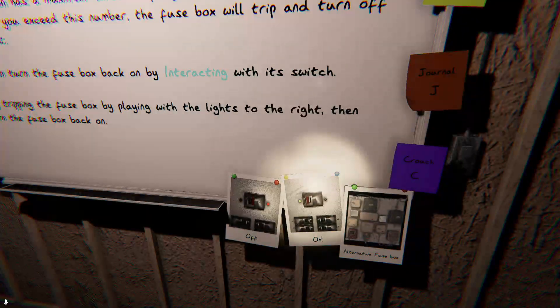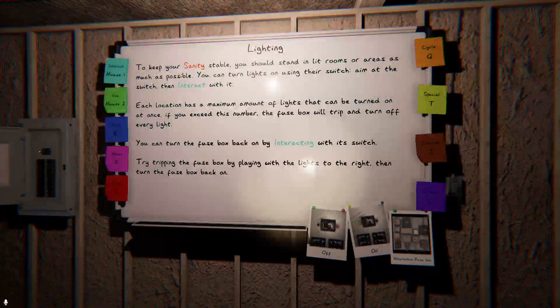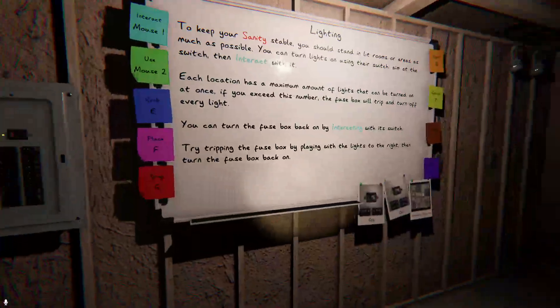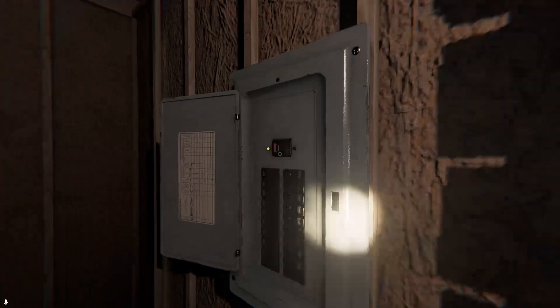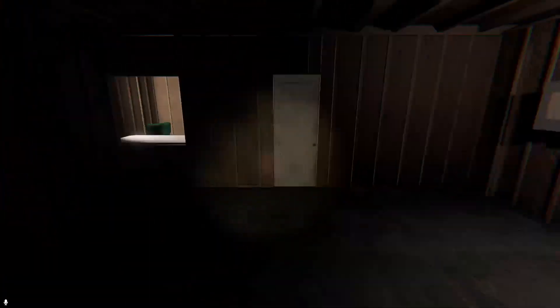We've got breakers and fuse boxes. Power off, power on - that'll help a little bit. Because I know some really brand new players get confused by those. So far making a much better tutorial for players - and the fact that it's not a real location helps.